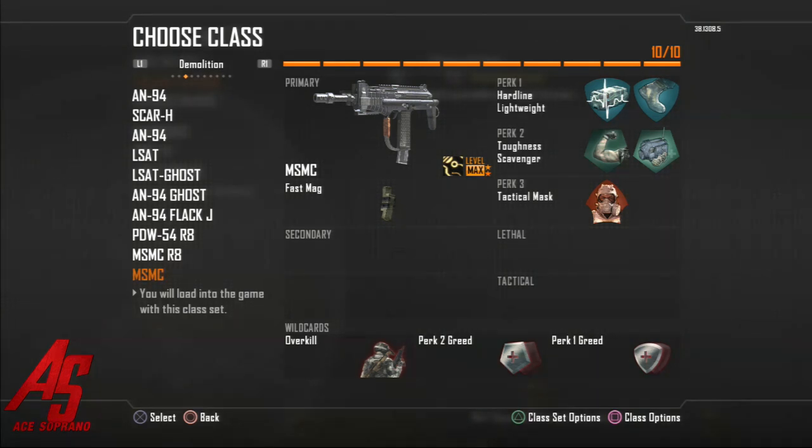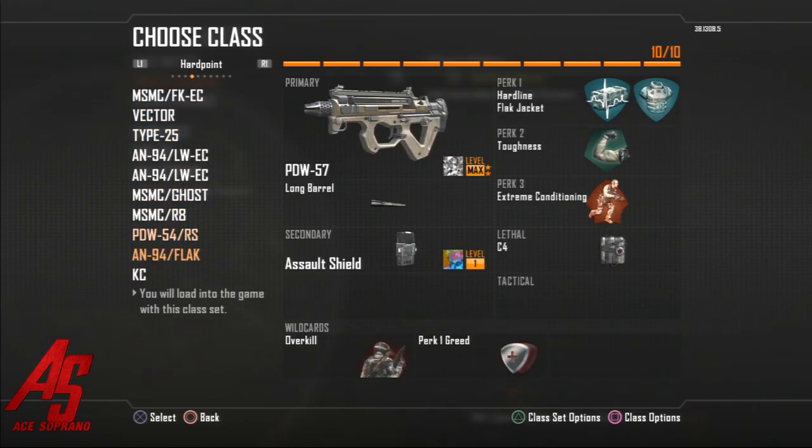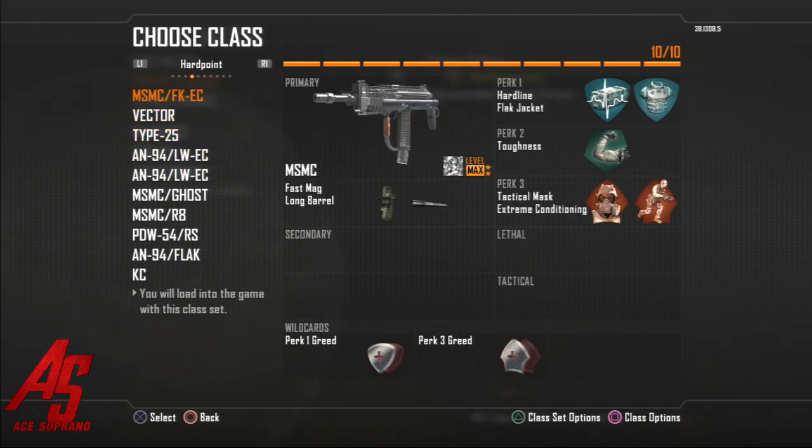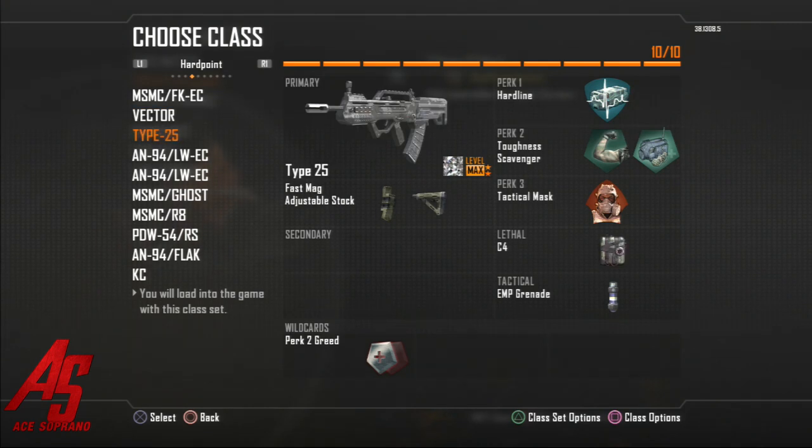Finally, hardpoint. These classes are a little bit different. The MSMC with flat jacket, tac mask, and extreme conditioning so I can get to the hardpoint and not die from grenades inside it, plus long barrel for range and fast mags to react quickly. Then the Vector — kind of the same class except with scavenger, no long barrel. Long barrel helps it feel like an assault rifle. EMP grenades for any tac inserts or equipment around the hardpoint. Type 25 with stock feels like an SMG and makes it a really good gun — hard to stop.